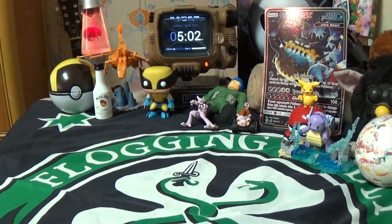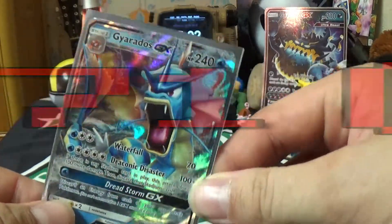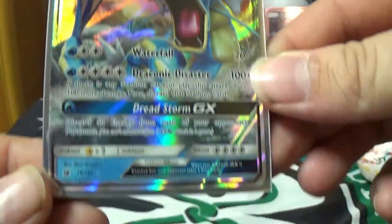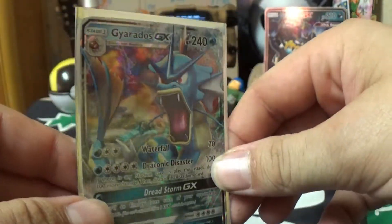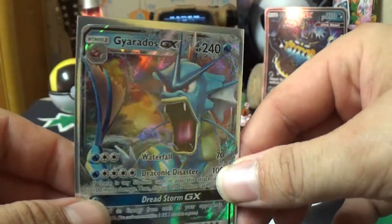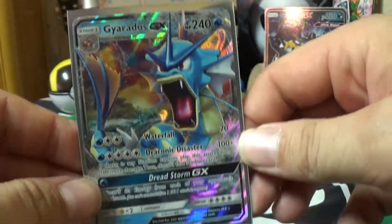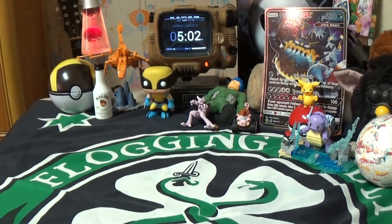Next up we have the Gyarados GX hollow full art. Look at that — full art, beautiful, just a beautiful shine. I'm definitely trying to keep these cards in as good condition as possible. This is why I like to preserve that hollow shine — it's nice, it's very nice.